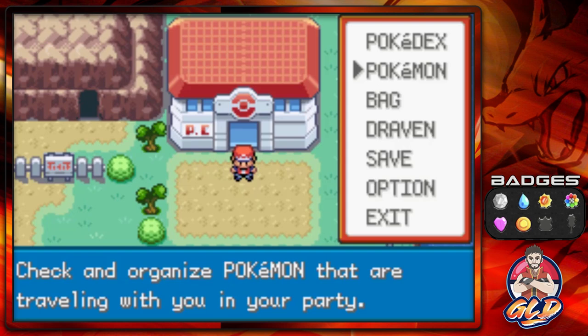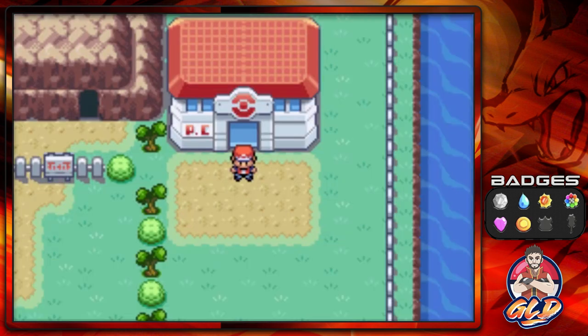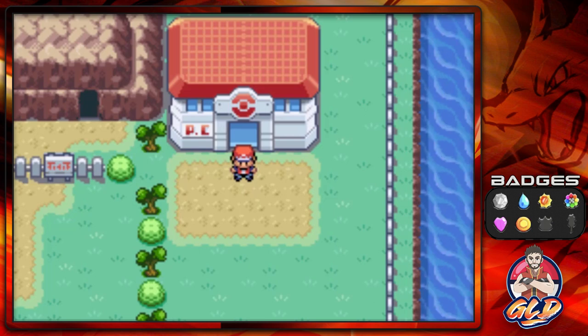One big thing about Zapdos: it is a flying and electric type Pokemon, and it is at level 50. My Pokemon are nowhere near that kind of strength, so what is going to happen is I'm actually gonna have to modify my team in order to prevent a lot of fainting and major attacks. I'm gonna switch a few Pokemon around off screen so it becomes a little easier for us to get to Zapdos.